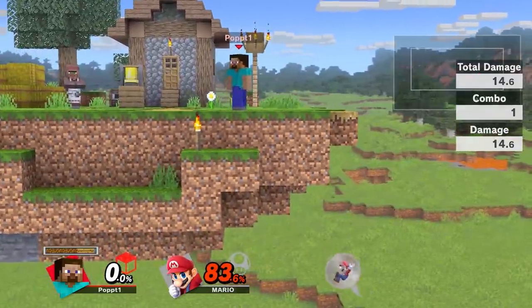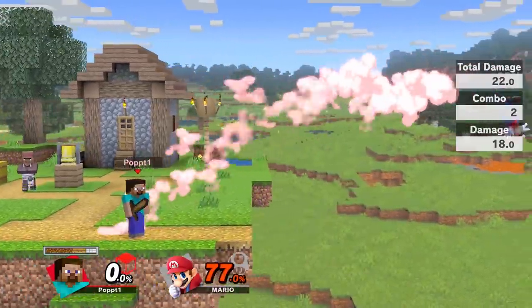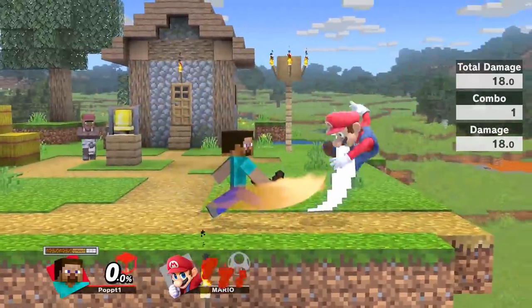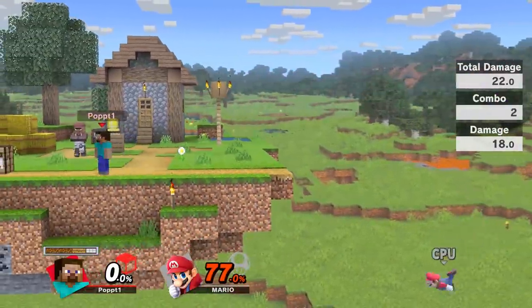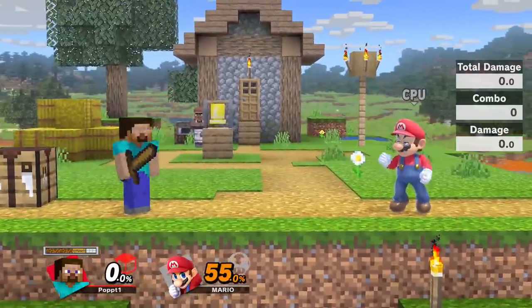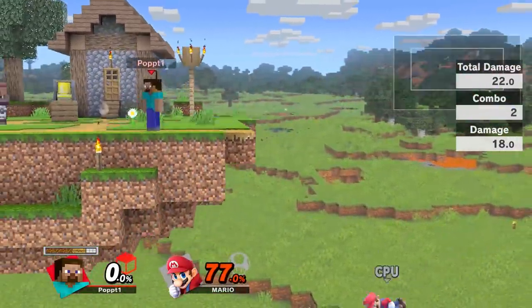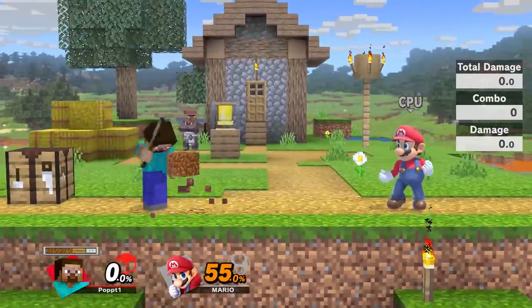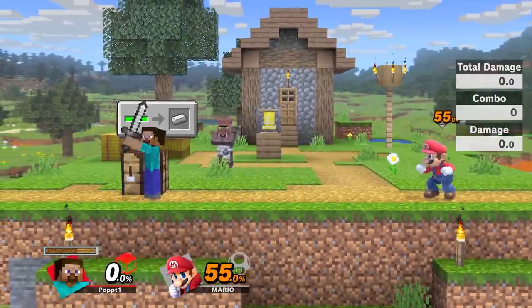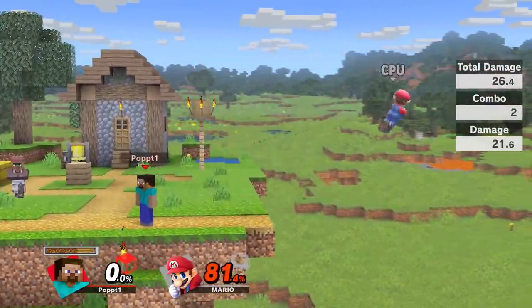With a stronger weapon, Mario cannot make it back. Also at this percent you can do jab into forward smash, and that is a true combo. Obviously it's gonna be stronger with better materials, but every time you reset in training mode it gives you back the wooden sword. So I'll show you a lot of this stuff with the wooden weapons — just know when you get better weapons, a lot of this stuff still works, it's just gonna be doing more damage.